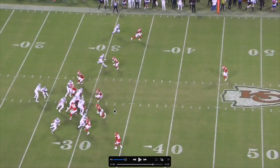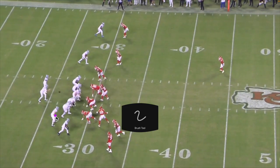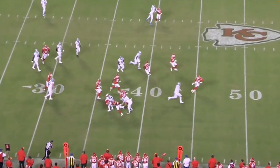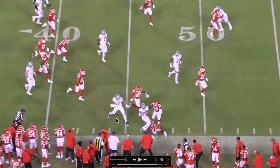Brown takes the outside linebacker out of the play. Then the tight end takes out the DB. The blocking is crazy — look at the hole he has. Nobody's going to touch him, and even when they do try, they're still not bringing him down.